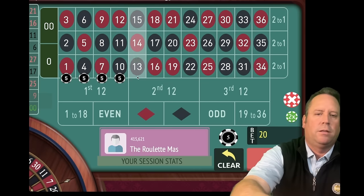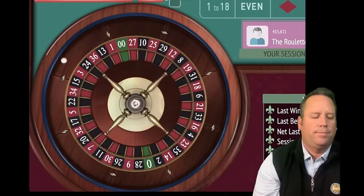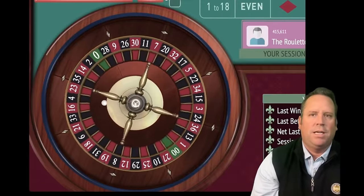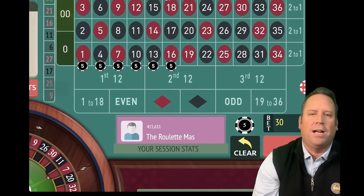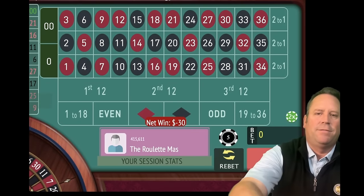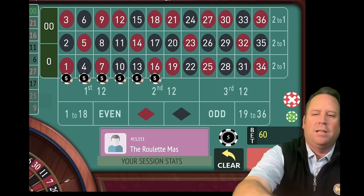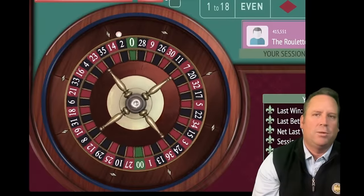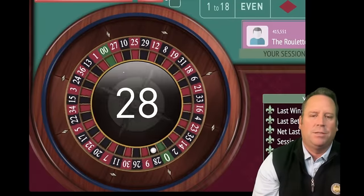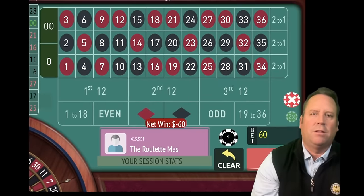Let's put six more out and spin. Ooh — that's our third double zero. Wow, that's rough. Let's go ahead and double again. Sometimes you see a lot of them, but that's our third double zero in just this short session. Tried to hit zero right there but it hit a 28 black — that's another loss. Let's go ahead and double the bet.